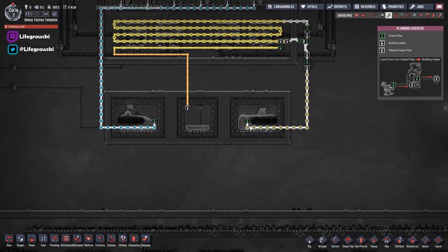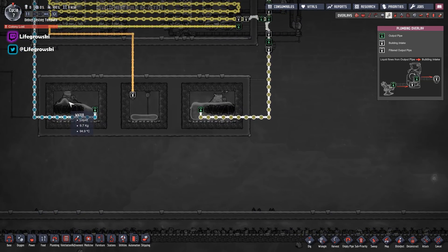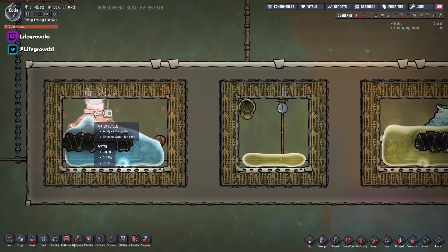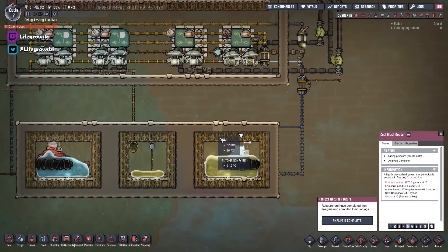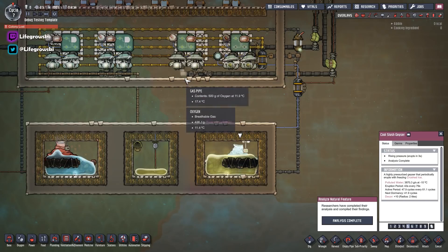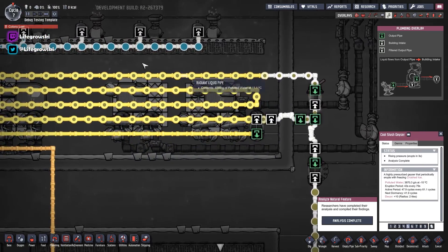In our most recent stream playthrough I was lucky enough to have both a slush geyser and a hot water geyser. We do also have cool steam vents and things like that, but just to make this easier to show on debug, I've spawned in a hot water geyser and a slush geyser. A slush geyser, for those of you that don't know, gives you an output of polluted water at minus 10 degrees, which is perfect for this sort of build. If you don't have one, you're going to have to create some other way of cooling liquids, whether that be an aqua tuner build or a wheeze wort cooling room or something like that. But for the most part, we've got a slush geyser, and what it's basically doing is allowing us to pump cold water into our radiator.